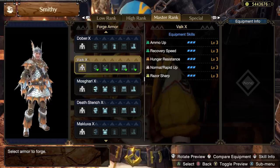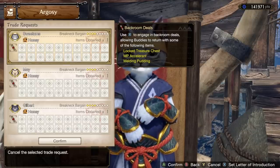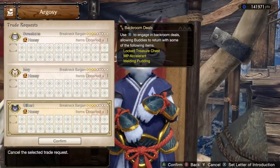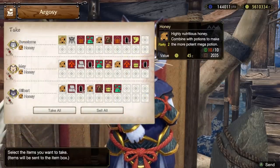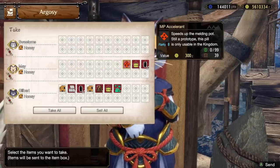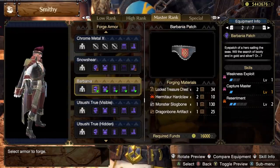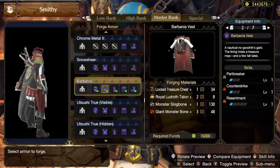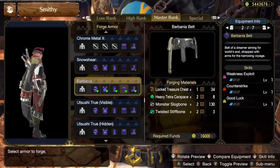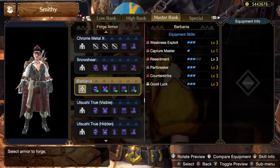The final armor unlocked from the Argosy system comes a whole different way — from the black market trading system. When you set up a trade in the Argosy, you can press the prompt to put a little scroll symbol next to each buddy. With that scroll, they will engage in black market deals while trading, coming back with a bunch of extra stuff highlighted in red. This is a good thing to have on permanently, as a lot of the stuff is just great for melding reasons, but it also has a chance to give you the Locked Treasure Chest item, which unlocks the Barbania armor set — and unlike the name, this actually refers to a full-on pirate aesthetic. As a whole, this set comes with three Weakness Exploit, one Capture Master, three Resentment, three Part Breaker, three Counter Strike, and three Good Luck. It isn't bad, but it isn't great — this one is honestly worth pursuing for the aesthetic alone.